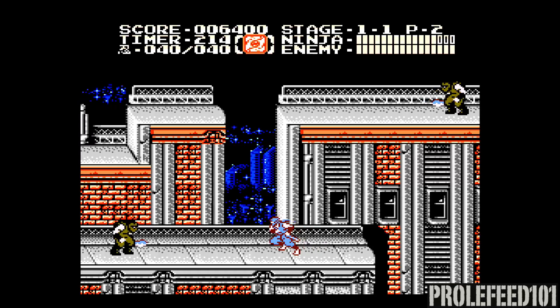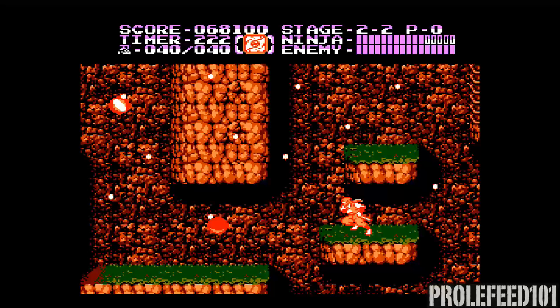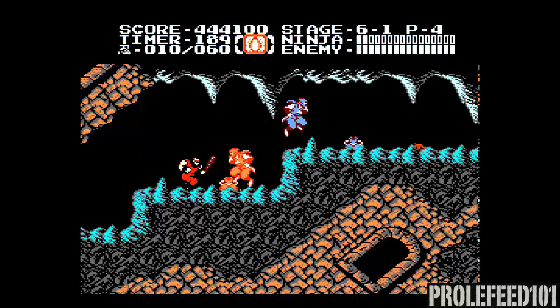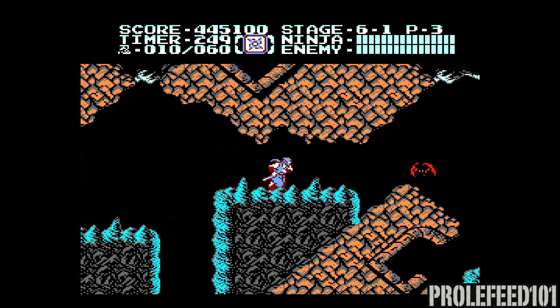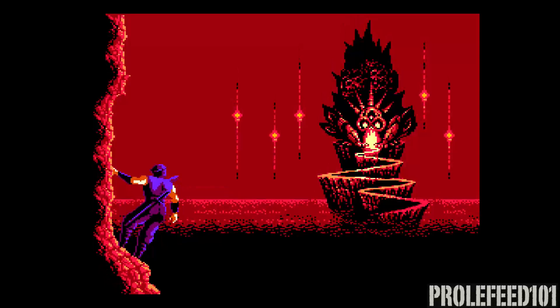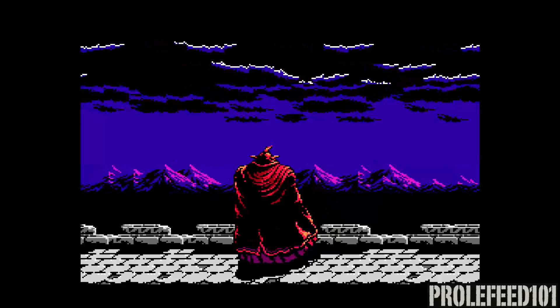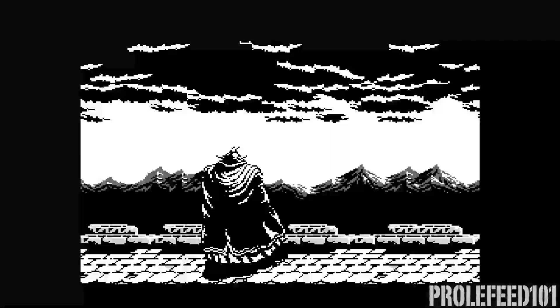Ryu can now climb vertically on most surfaces, which is an improvement over the first. Enemies still appear and swarm at an infuriating rate, but that's just part of the charm of these first two titles — keeping up the momentum is the name of the game. Hang around too long and Ryu will get overwhelmed. The iconic cutscenes from the first return with added color and flair. It's a goofy story, but it's translated surprisingly well for the time and is as consistently well illustrated as the scenes from its predecessor.